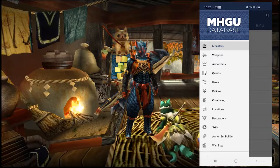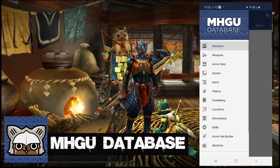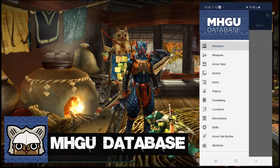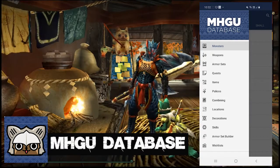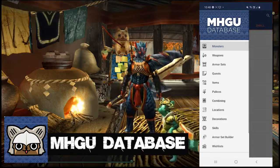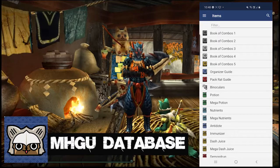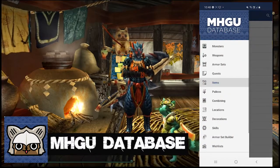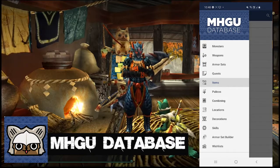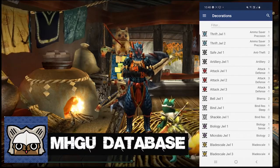In the main menu you will see you have a list of options to choose from. You will see monsters, weapons, armour sets, quests, items etc. The most important ones that you will get the most use out of are quests, armour set builder and the wish list tool. You can use the other menus but it is just as easy to use the search function at the top right of the app to find anything specific you may be looking for at any given moment. Finding information from the other menus can be a bit of an information overload, so just be wary of that.